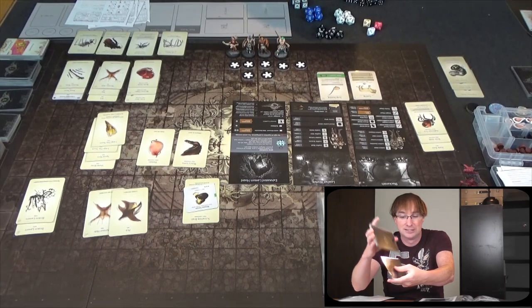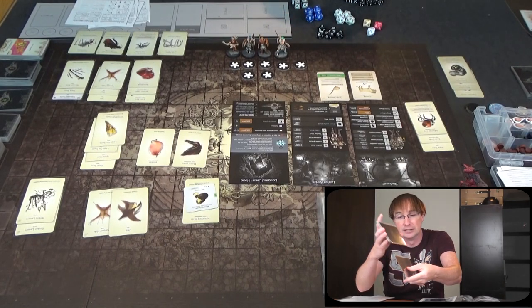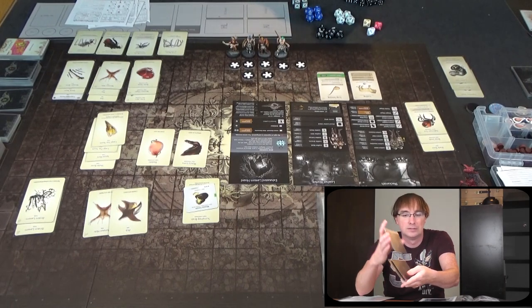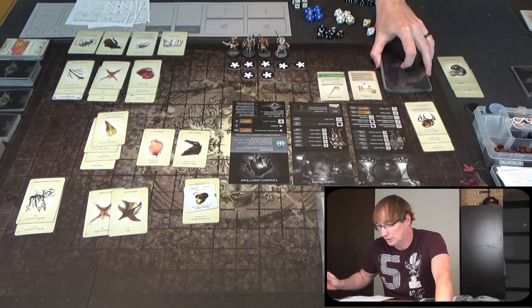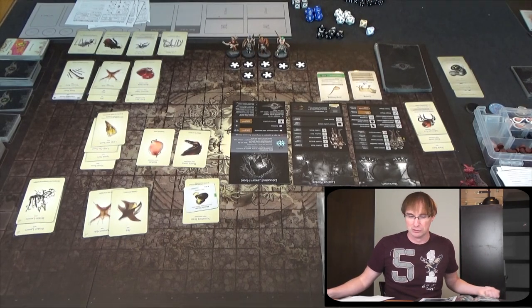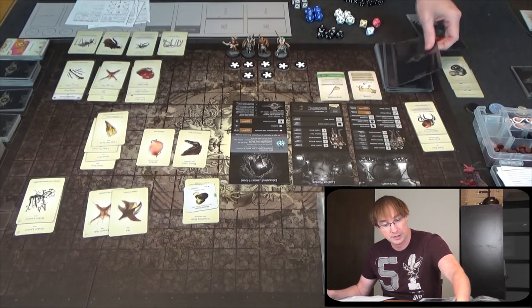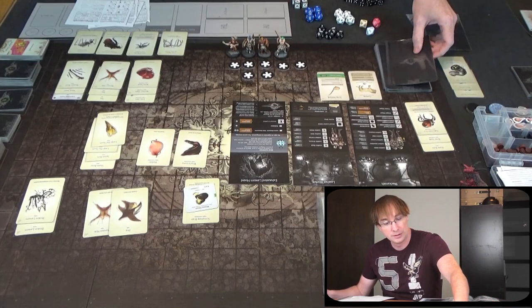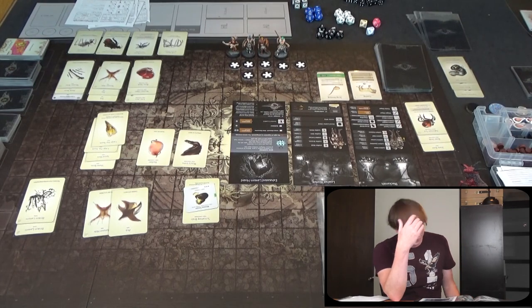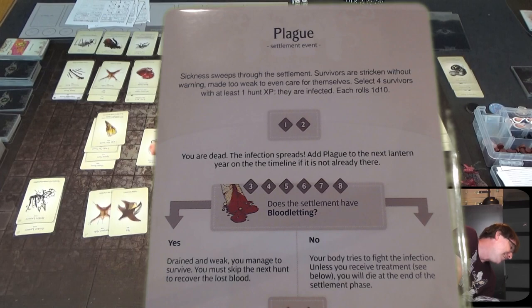Hopefully we get something okay. I'll use this pink horpillation die — normally I roll a red one. How many are we drawing down? Four down. One, two, three — fourth card. Oh no. Plague. Okay, we've drawn this before.